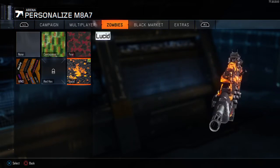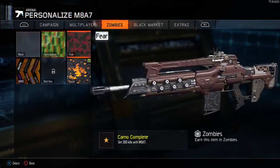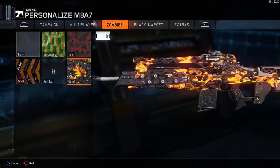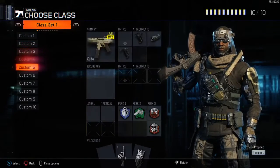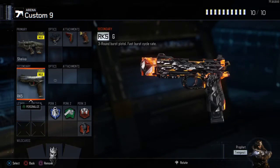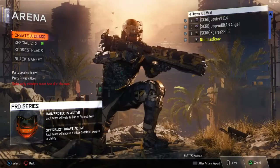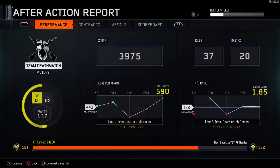you have a lucid camo. It's not on multiplayer, it's only under zombies. I was like, why do I have a new camo? And this is what it looks like — it looks pretty good. If you want to see it on a different gun, I'll put it on my B23R. It looks amazing. I don't know where it came from but it's actually in the game now.